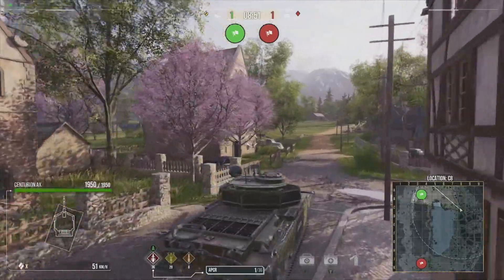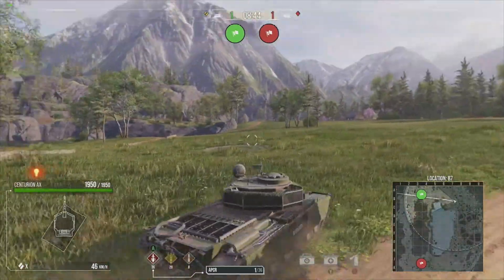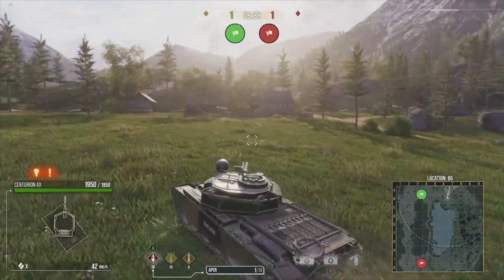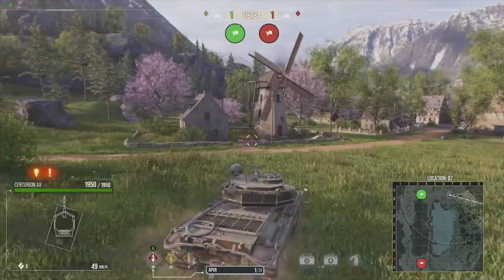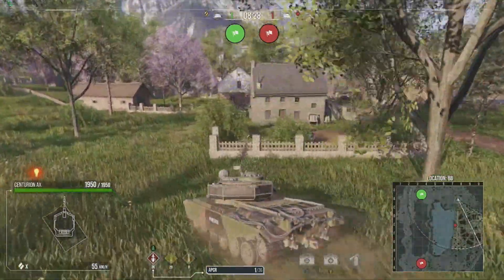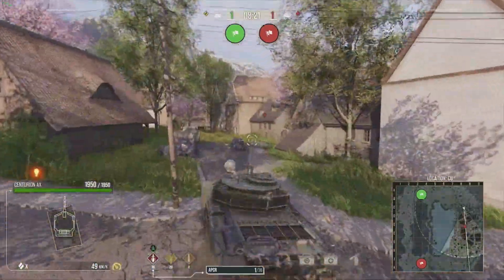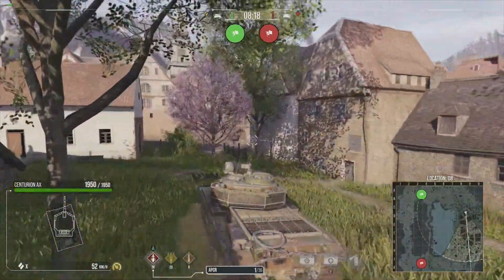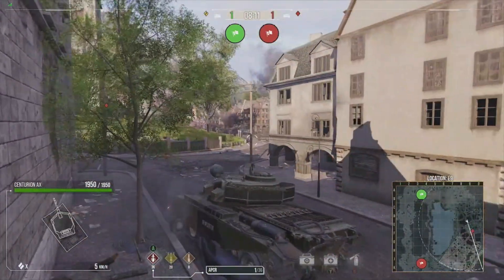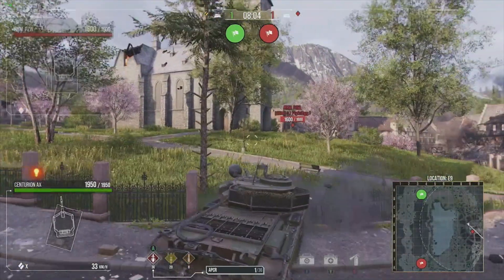Medium tanks that are slightly like heavy tanks — I like to call them the 'heavyums' — or heavy tanks that do not have the gun depression to fight over there in the valley: what you should be doing here is definitely push town. A lot of times recently, with this map being reintroduced, the winning team is decided based on who manages to secure the town before the enemy team, or before whoever pushes valley wins valley. So if you are a brawling medium tank or a brawling heavy tank, push town here and fight around the church.